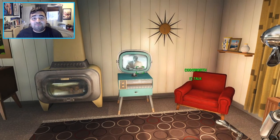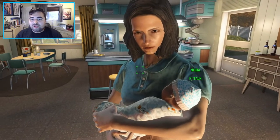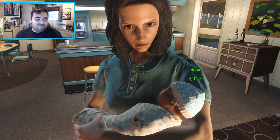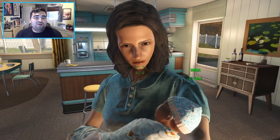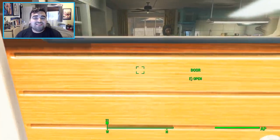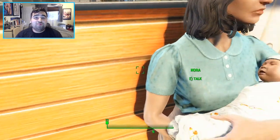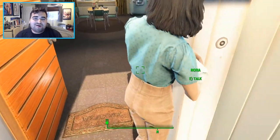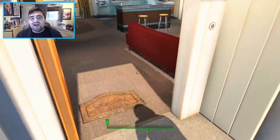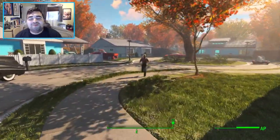The next confirmed location is the Nuka-Cola Quantum Plant. This is essentially going to be on the border of the Ash Heap and the forest, located in the town of Charleston. A lot of people are speculating that they'll go there for the caps; however, if you've played any other Fallout game, you know that when you go to these Nuka-Cola bottling plants, there's really not that many caps there. I'm pretty sure the Nuka-Cola Quantum Plant is going to be no different — probably just a location to explore, maybe with a few bottle caps and some Nuka-Cola to pick up.